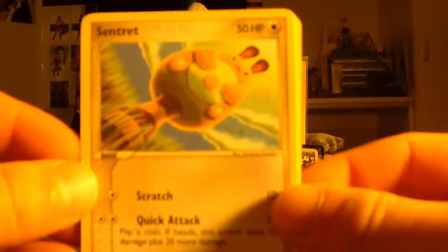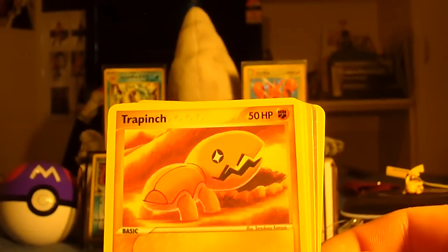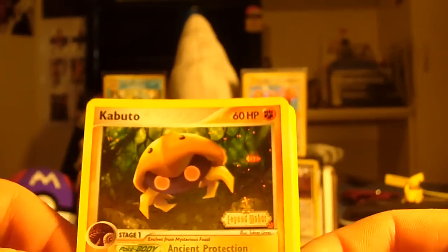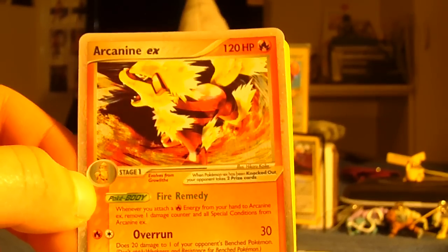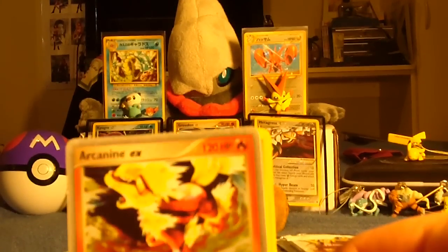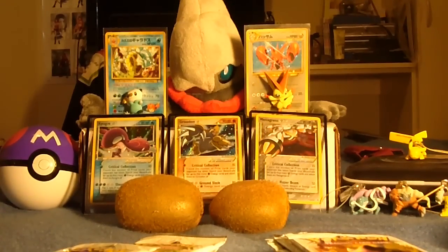Here we have a Sand Treat, a Magby, Clampearl. Another EX card — damn! Trapinch, don't care about the commons. Kabuto, and the Rare — a sexy Arcanine. This is epic. This reminds me of Arcanine 88, one of the first few guys in this community with me three years ago who started this community. Very very nice — it is sleeve worthy, so I'm gonna shove it in this sleeve right now.